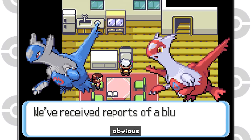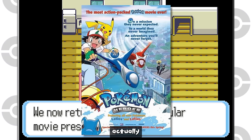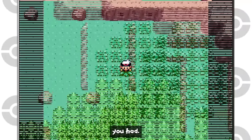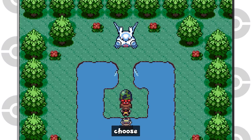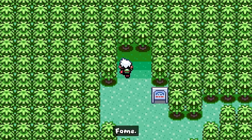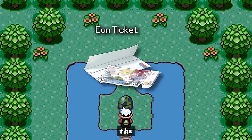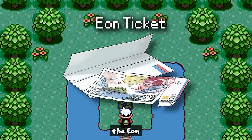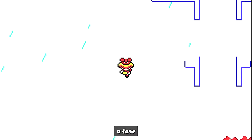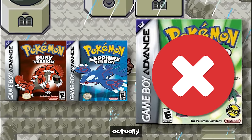Latios and Latias are some of the obvious differences found here. To coincide with their movie release, you were able to capture one of them per game depending on your version. In Emerald, they made it so you can choose which of the two you want to hunt right after leaving the Hall of Fame. The second one would instead be found on Southern Island and would require the promotional Eon Ticket. There are also a few Pokémon impossible to get in Emerald that only appeared in Ruby and Sapphire, so you'd have to send them over.